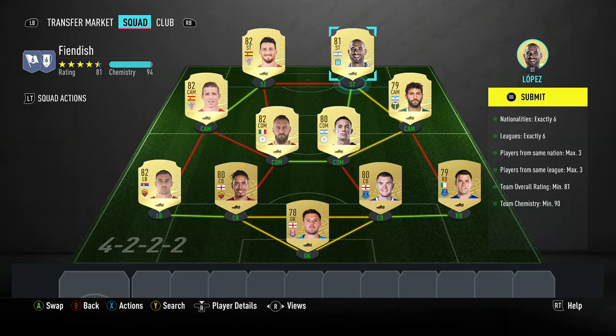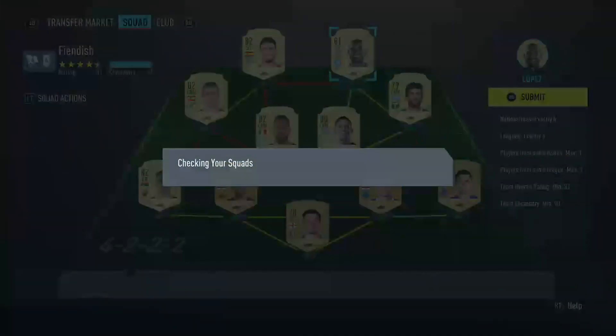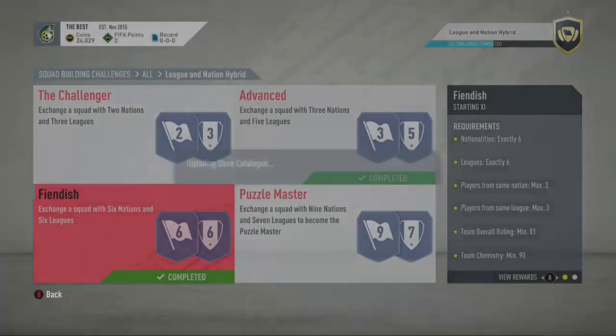Here is the squad, guys. I think this costs around ten thousand coins — maybe eight thousand coins depending on how prices are fluctuating. You submit it and you get a mega pack, which is a thirty-five thousand coin pack, and that is done.